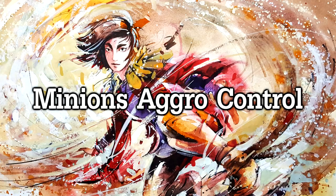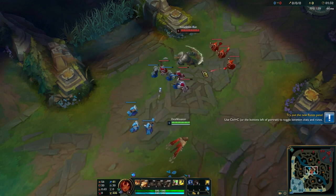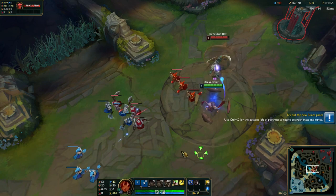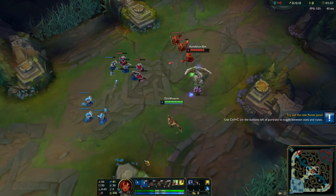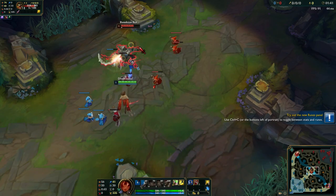Minion aggro control means that if you use one auto attack when trading with your opponent, minions will attack you. However, using an ability such as your Q won't trigger minion auto attacks. In most matchups your level 1 Q can damage the opponent, so you can just position on the side of the lane or in between enemy caster minions and tower.